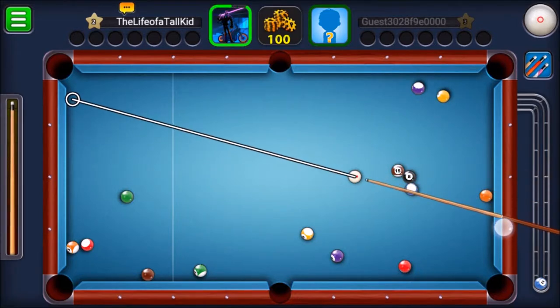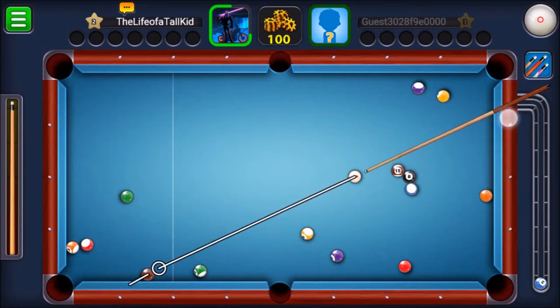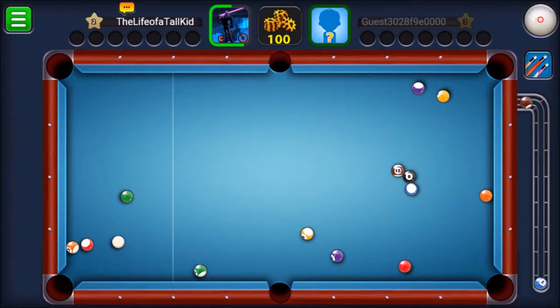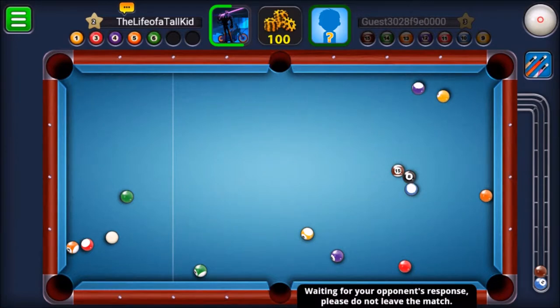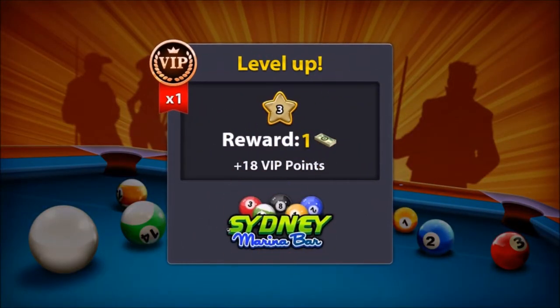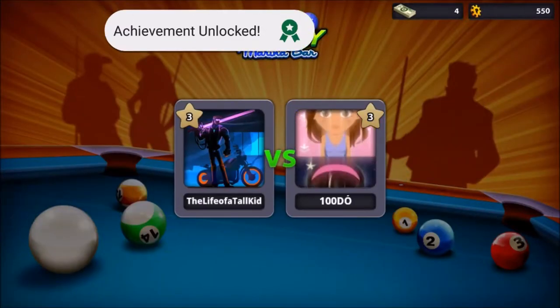All right, we have one solid in, let's hit another solid in right here — let's hit the brown one. Nice. I played this game before previously and nothing like that's happened before — he quit the game and I won super easy. Sweet, I leveled up and unlocked a new place! Let's try this one and see how we do.